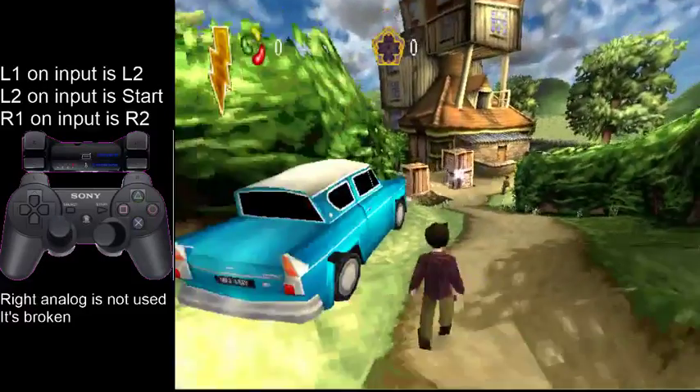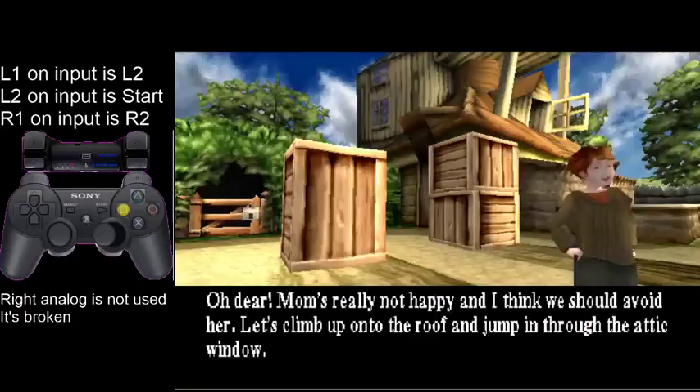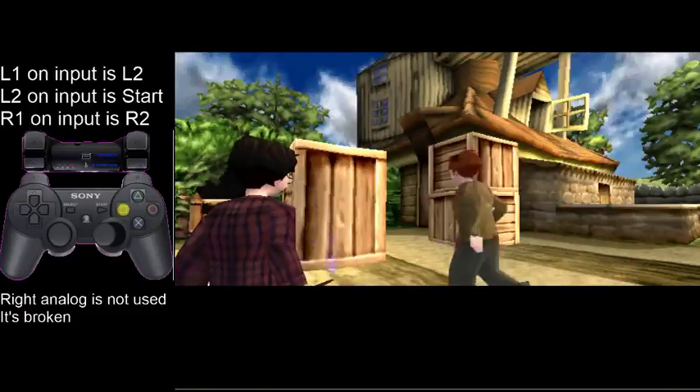After everyone stops talking, you can hit X, hit the first crate, and then hit triangle to go into first person mode and hit the second crate.